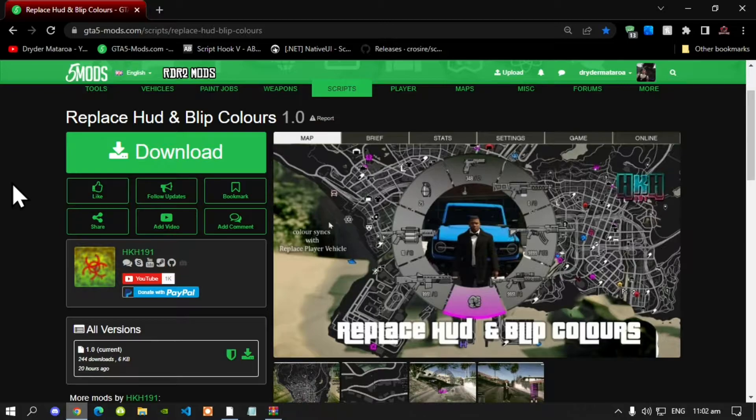Now this video is all about how to install the Replace HUD Envelope Colors mod inside your Grand Theft Auto V folder. Like always make sure that you download and install all of the latest requirements that are inside my description below. Once you have completed that process then download this mod — I will leave this mod inside my description below.